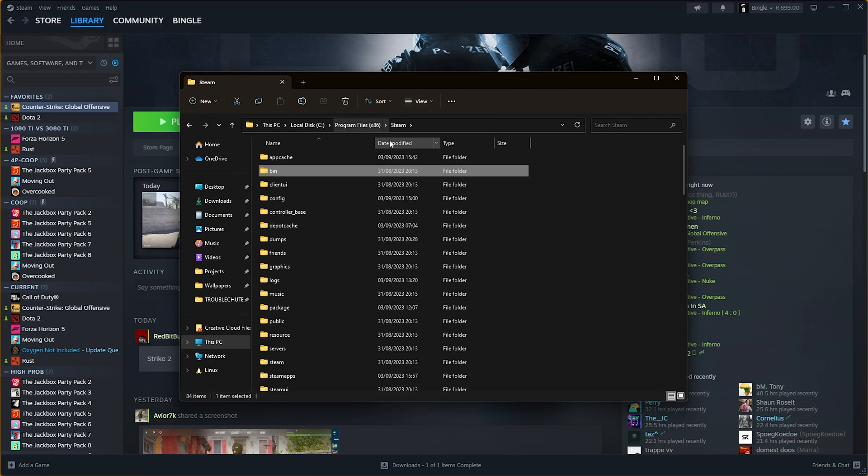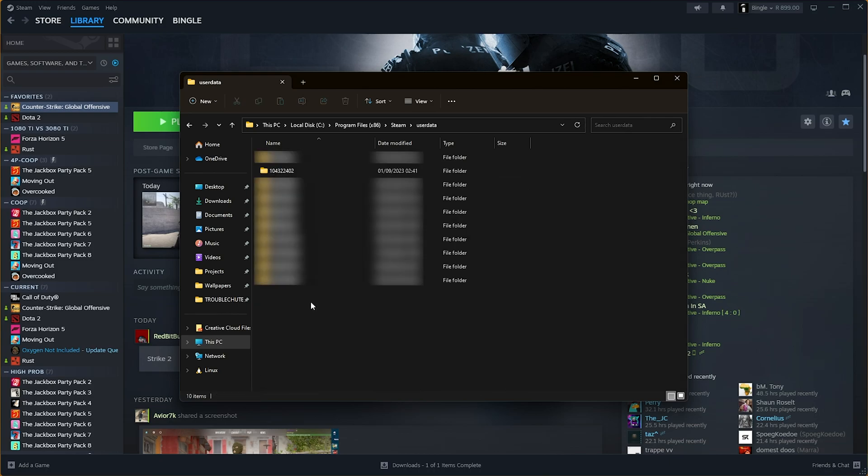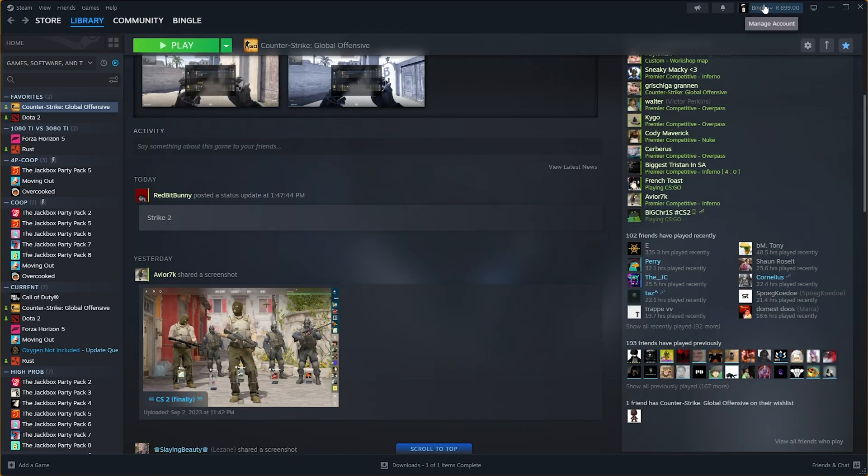Then head back a few folders to just Steam — usually Program Files (x86) Steam — and inside of here, open the User Data folder, followed by your Steam ID. This is a bit confusing if you have more than one folder. If you have just one folder, open it up.